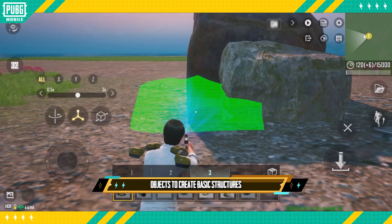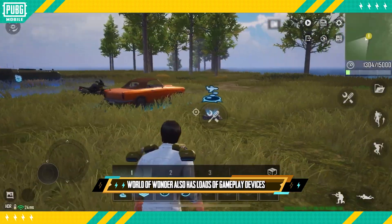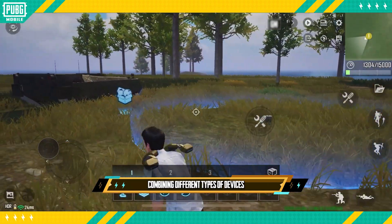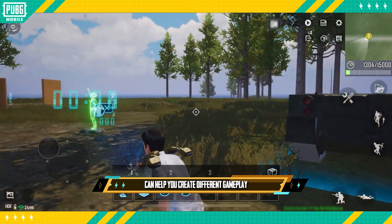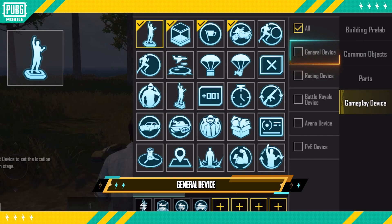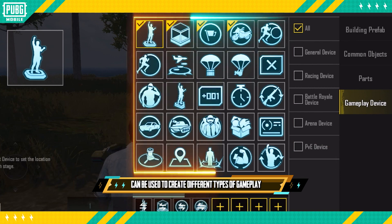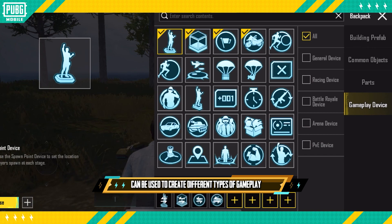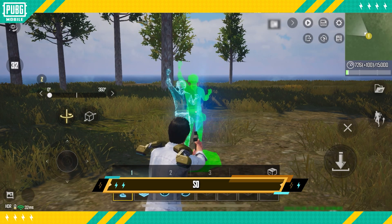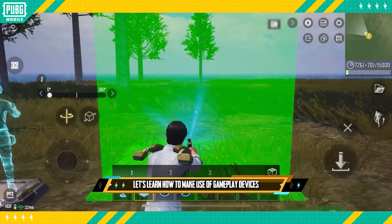Apart from using scene objects to create basic structures, World of Wonder also has loads of gameplay devices. Combining different types of devices can help you create different gameplay. Currently, there are five types of gameplay device: general device, racing device, battle royale device, arena device, and PvE device. Each type of device can be used to create different types of gameplay and is a crucial part of creating a custom battleground. So let's learn how to make use of gameplay devices.